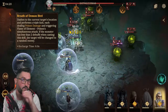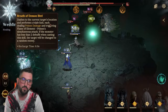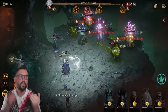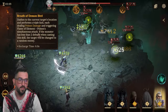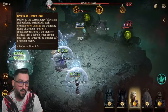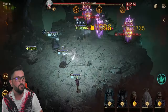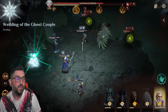The ultimate is really important to understand. The boss dashes to the current target's location and performs a triple kick, each dealing poison damage and triggering flame element poisons to simultaneously attack — that's the hit where he joins with the side eggs, doing massive damage to a certain target, which you want to be your tank. But here's the tricky part: if the boss has less than two debuffs when casting the skill, the target changes to a random enemy.